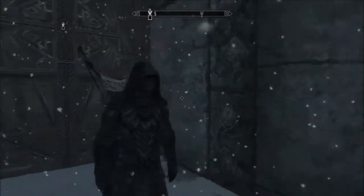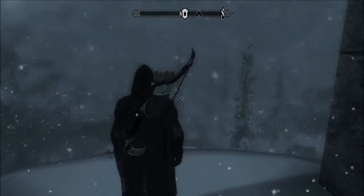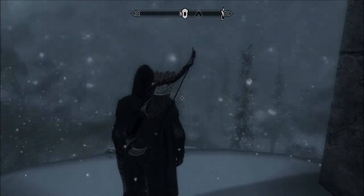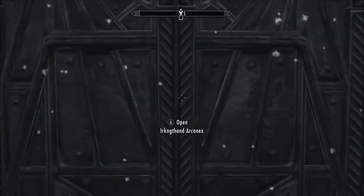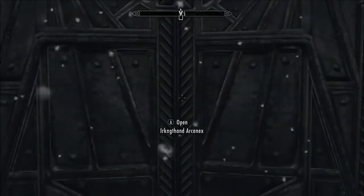Hey guys, welcome back to Skyrim Legendary Survival. Last time we were together, we finally made our way into this camp after a really long fight in which Shadow Nier, who was the boss, was so helpful. Now we've got to go in here to find and then fight Mercer Frey. So let's see how well this is gonna work — ink thread arcanics. The question is can we make it through? That's gonna be the hard part. We just got to keep our eyes peeled.